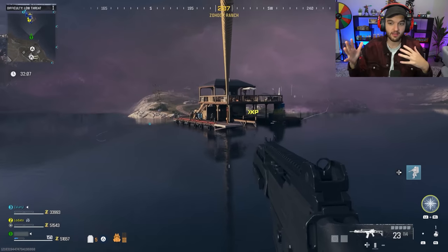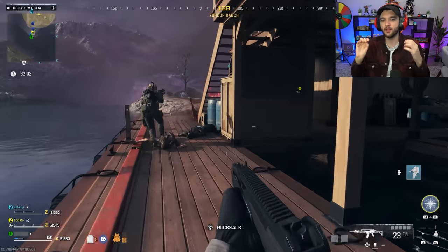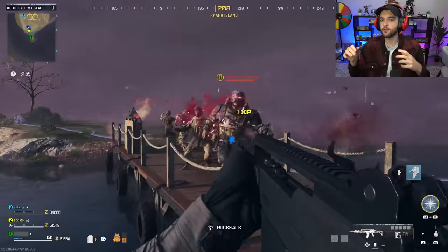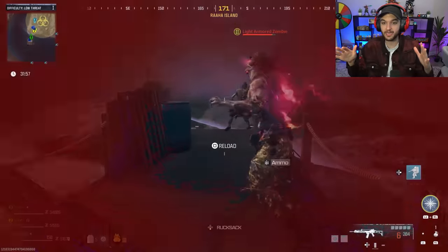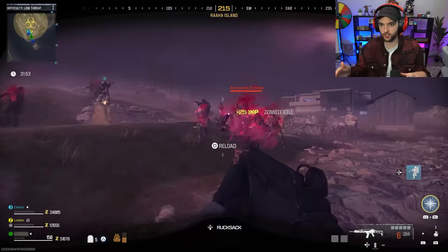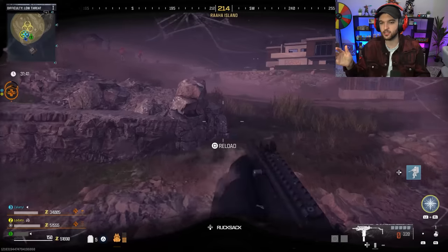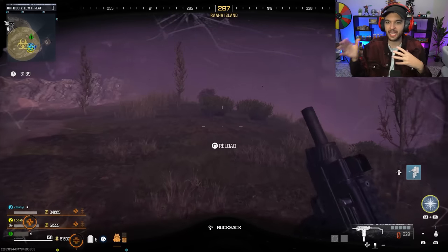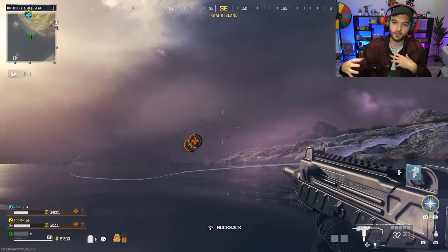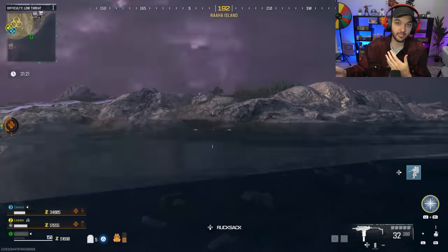All around the map are going to be a ton of Easter eggs — a lot of stuff to find, a lot of things to do. However, there is going to be no main Easter egg at all upon launch. Instead of a main Easter egg, they're going to have very guided missions that tell you the story — you go into the mission, it tells you what to do, and at the end you get cutscenes and stuff like that.